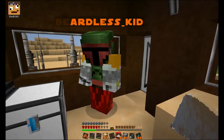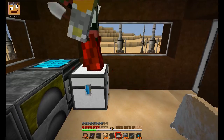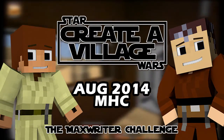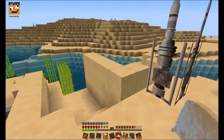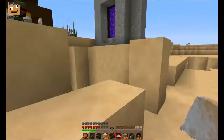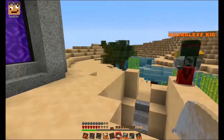Hey guys, we're back. It is Day 6 of the Creative Village Challenge. In the last episode we managed to build our Nether Portal which is out here. Hopefully I've got all the graphics problems fixed. I'm a little bit laggy but I think that's just the actual server loading up.